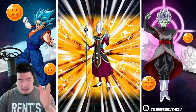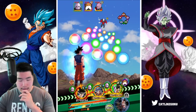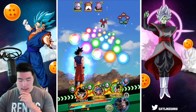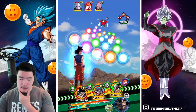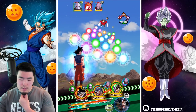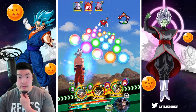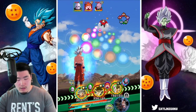Obviously I'm going to pop the Whis first — that's the number one important thing. I think I'm going to try to take out Topo first, because I'm concerned about his super attacks on the LR Goku and Frieza. Let's go for Topo first.